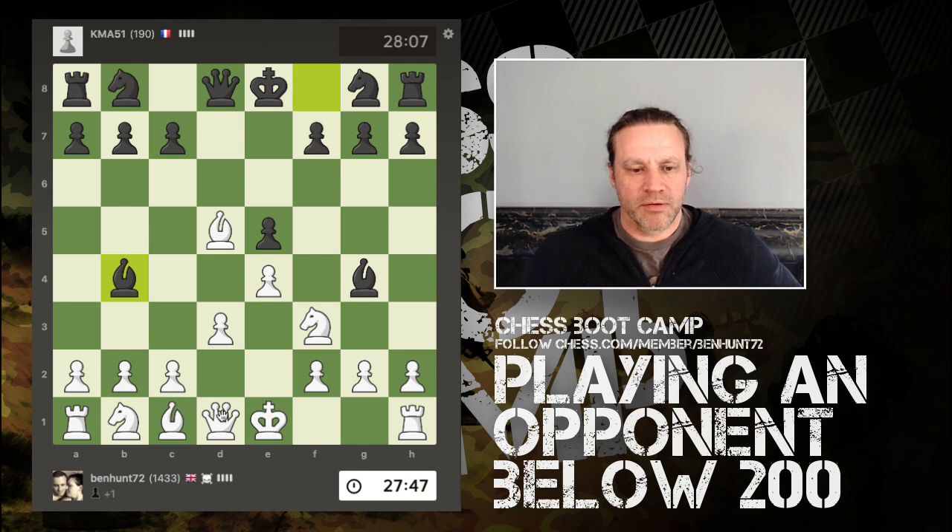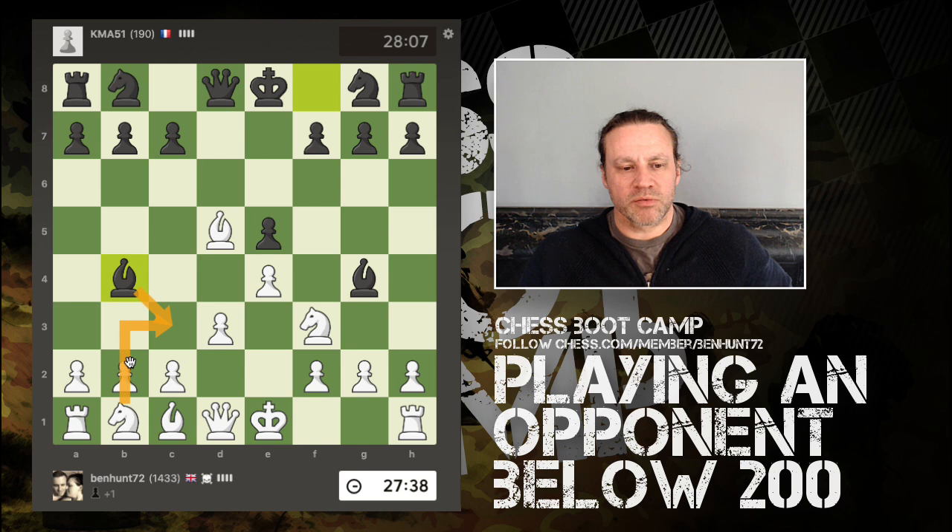The bishop has vacated f8, so the king is slightly nearer to castling, but that's not really an improvement for black. Alternatively, I could play my knight out and block the check. Then if bishop takes, I've got pawn takes and I'm building up a little pawn majority in the middle. They're all reasonable moves.